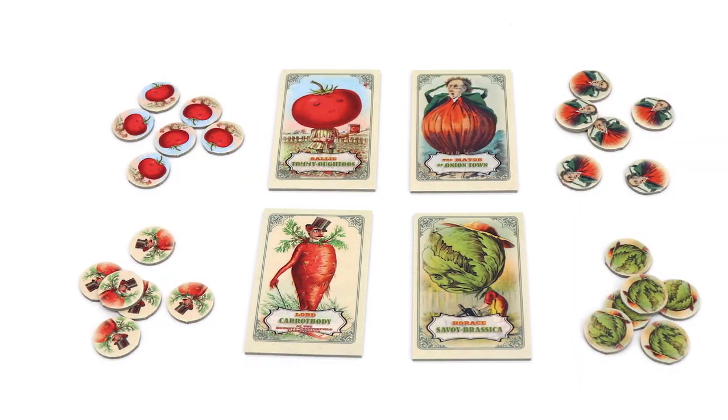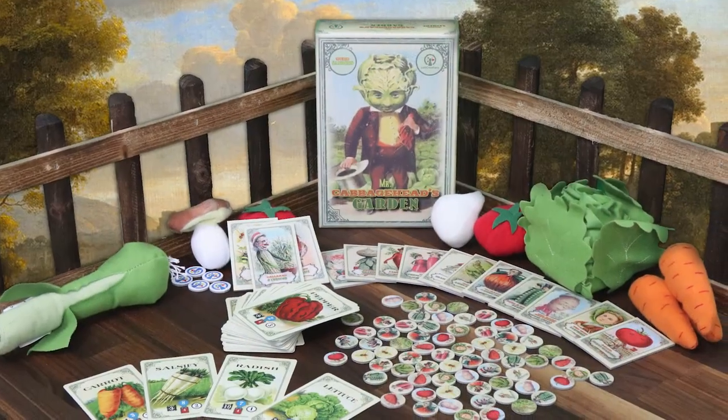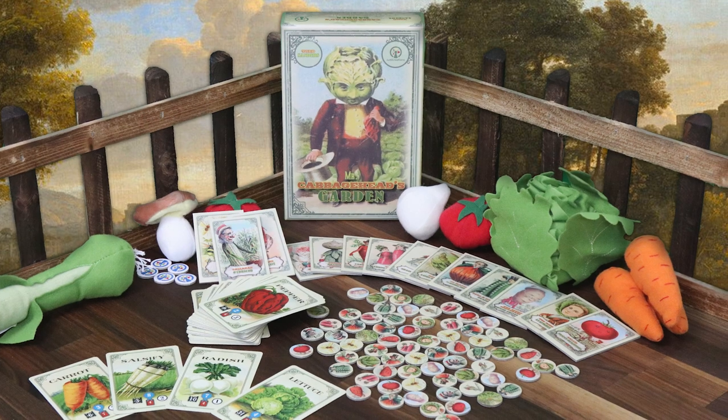Each year, Vernon Cabbage Head — or Mr. Cabbage Head to you — wants nothing more than to be left in peace to grow his award-winning vegetable garden. Unfortunately for him, his tedious neighbors tend to stop by and help themselves to his vegetables while he's away. Can you help Mr. Cabbage Head keep his tiresome neighbors away, tend to his garden, and finally win the illustrious blue ribbon?